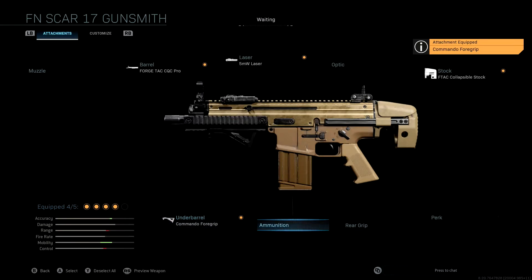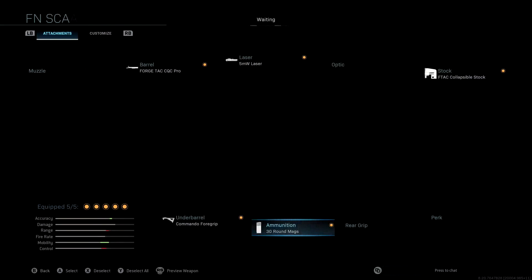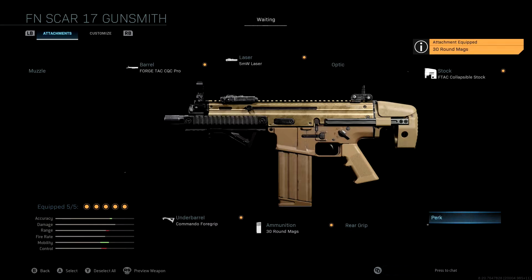Last but not least, the ammunition we're going to be running is the 30-round mag. This is an absolute essential with the Scar — the Scar tends to run out of ammo pretty quick, so having the 30-round mag will make all the difference. This weapon is really powerful and you should be able to do well with it. I'll give you guys one last look at all the stats and attachments for the rushing class setup, and if you have any questions, please leave a comment down below.